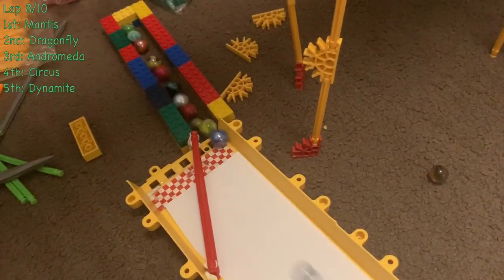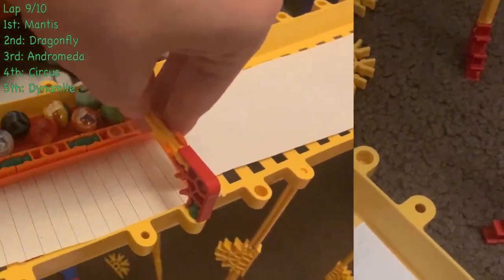Mantis once again in the lead — you see Dragonfly right behind, having made up quite a few spots. Back to Andromeda and Raven. Dynamite had made the move but then loses it back to Mantis. Crystal tries to jump over Blue Bottle — not going to get a point for that obviously; they're going to move back to around 12th.